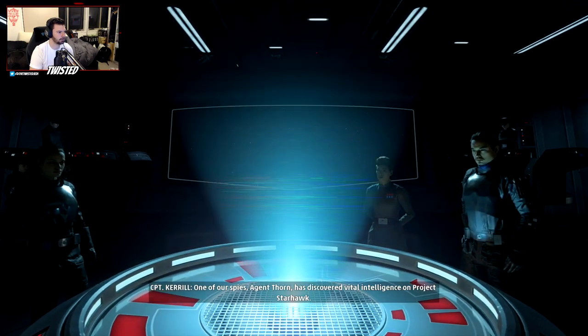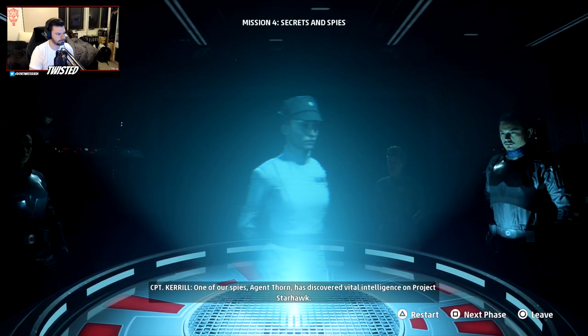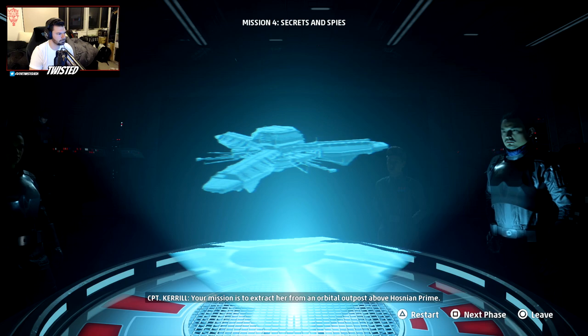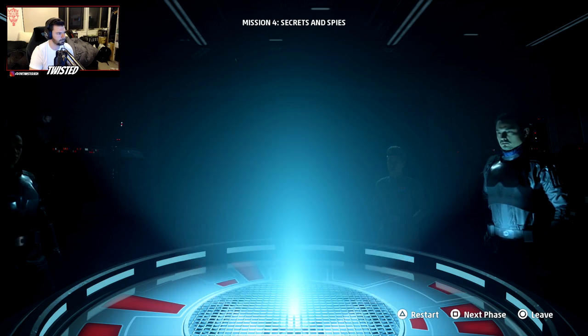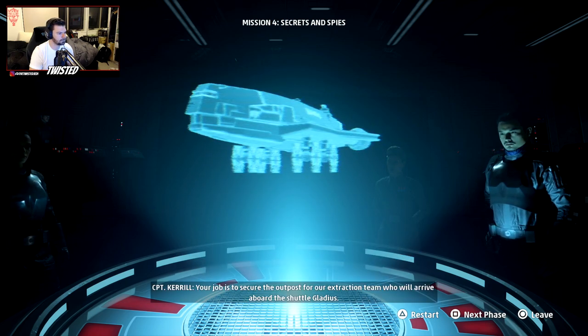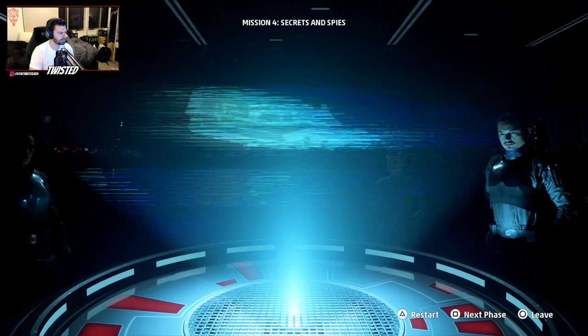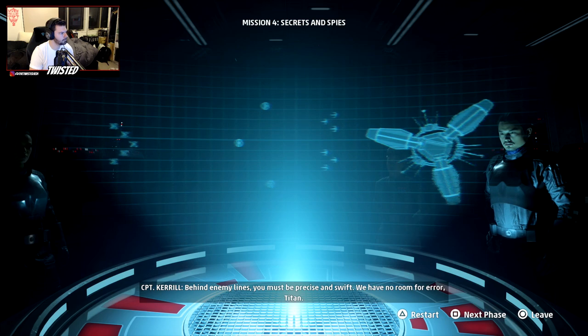One of our spies, Agent Thorn, has discovered vital intelligence on Project Starhawk. Your mission is to extract her from an orbital outpost above Hosnian Prime. Your job is to secure the outpost for our extraction team, who will arrive aboard the shuttle Gladius. Behind enemy lines, you must be precise and swift — we have no room for error.